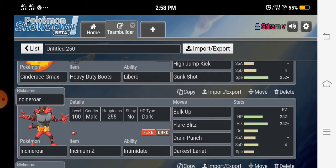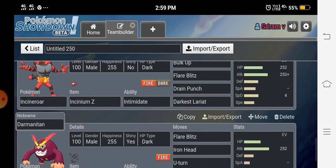Another Pokémon is our Incineroar with the Intimidate ability, which lowers the opponent's Attack. We have Bulk Up, Flare Blitz, and Darkest Lariat for STAB, and Drain Punch for coverage. This is a max HP, max Attack adamant nature set.